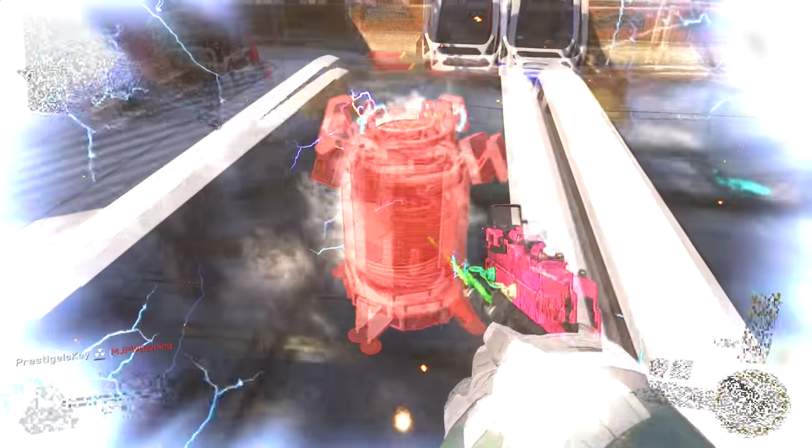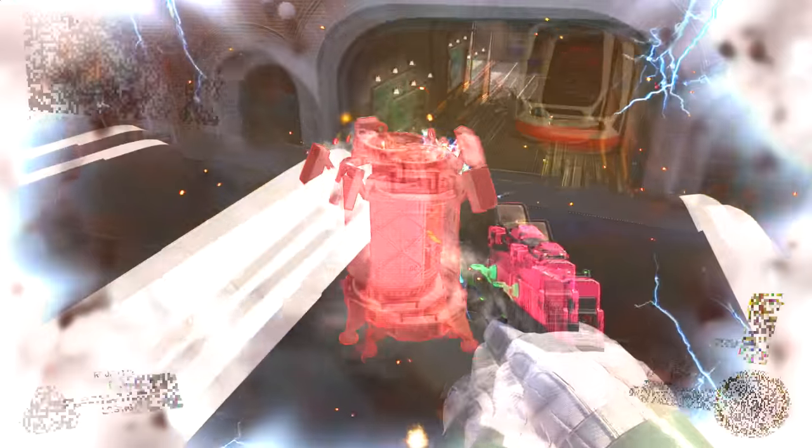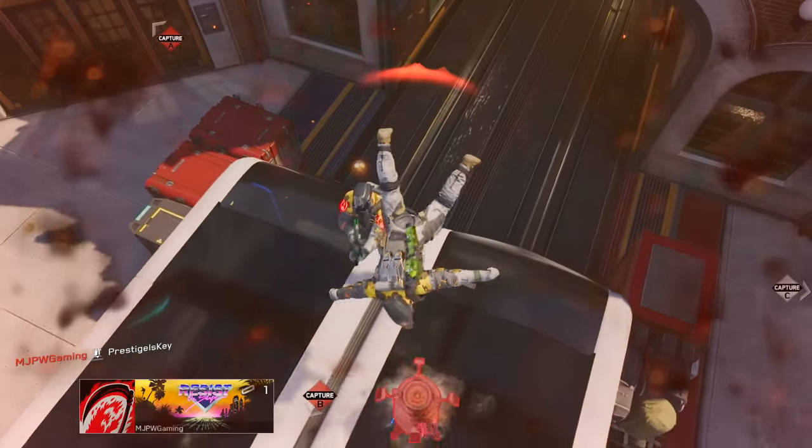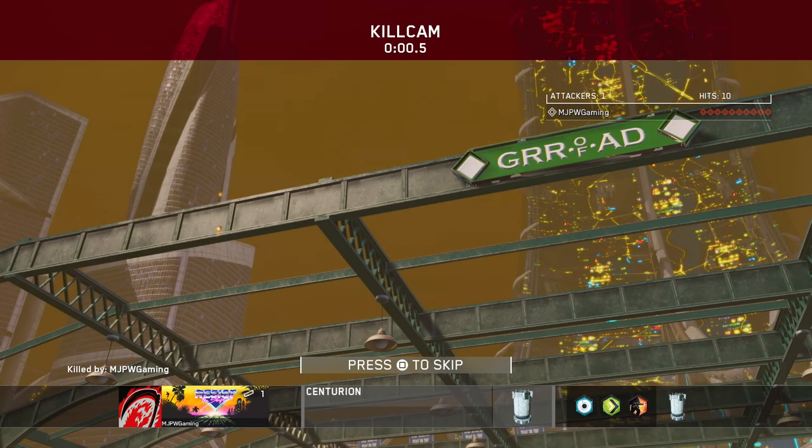But it was while testing this that I discovered that the Centurion can actually kill you. The Centurion creates this area of effect and it hits you like a shock charge. It doesn't slow you down, it doesn't stop your movement, but what it does do is damage you slowly over time. It takes upwards of 30 hits before you're actually killed, but if you're weak enough and you happen to run past this thing, it can definitely drop you. I had no idea that was an actual thing, so I wanted to start this episode off with that.